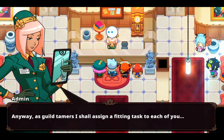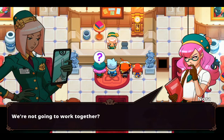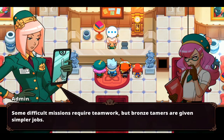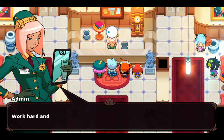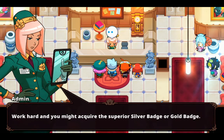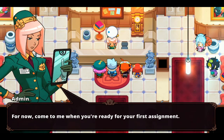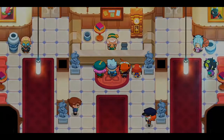As guild tamers, I shall assign a fitting task to each of you. We're not going to work together? Some difficult missions require teamwork, but bronze tamers are given simpler jobs. Work hard, you might acquire the superior silver badge or gold badge. For now, come to me when you're ready for your first assignment. Tutorial: characters with a star on their heads have something important to tell you — it's usually a quest, so make sure to chat with those characters.